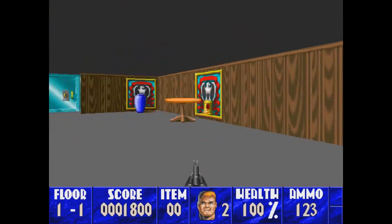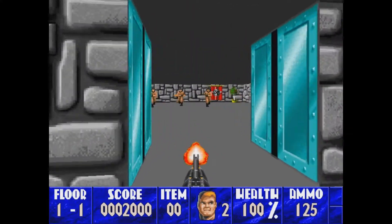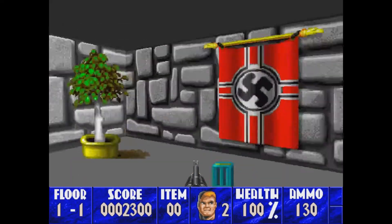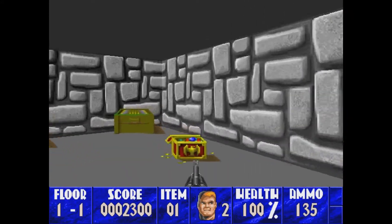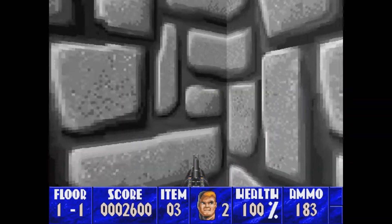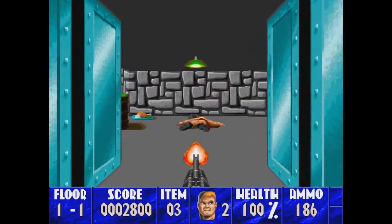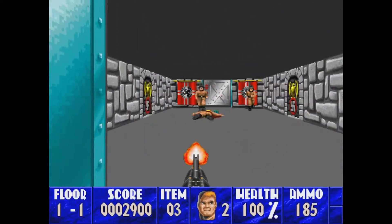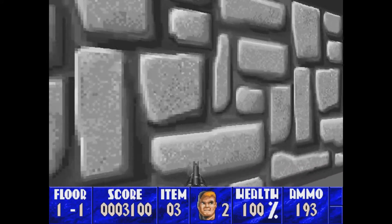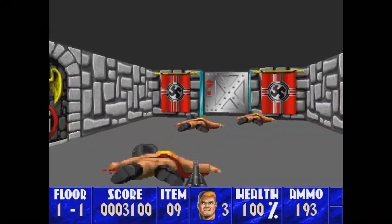BJ makes a grunty sound when he gets hurt and a relief sound when he heals up, which is a nice little touch. This room here should look familiar — just a few less decorations. Of course, the secret is right here. You can hold up to 299 bullets, which is pretty sweet. There's also a flamethrower and rocket launcher, which is also pretty nice. There is no secret exit. Level one done.